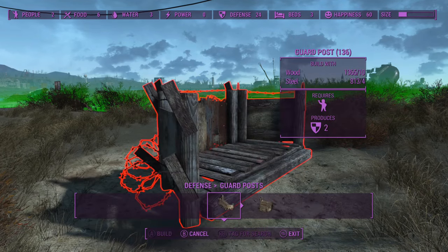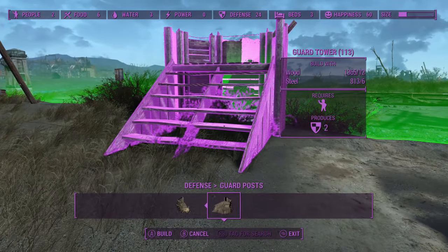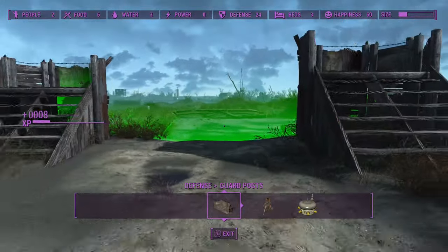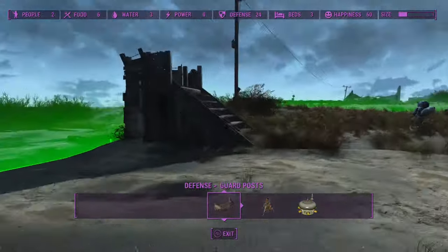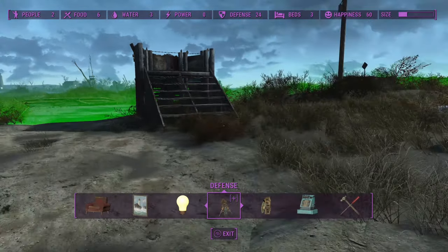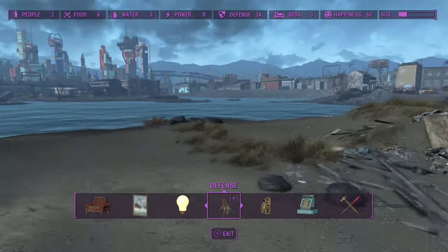We're going to go to defenses and I'm going to get the one with the stairs. I'm actually going to do two of these, kind of one on each side, and then I'm going to rug glitch the gate into it. This gate is going to be a little bit different — instead of having the big concrete pillars that I have at several other settlements, it's going to be just these two guard towers. This is going to be kind of a poorer settlement — most of my other ones have been built up. This is just going to be a little fishing village right on the shore here.